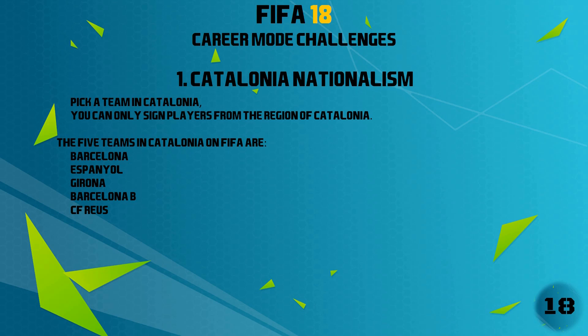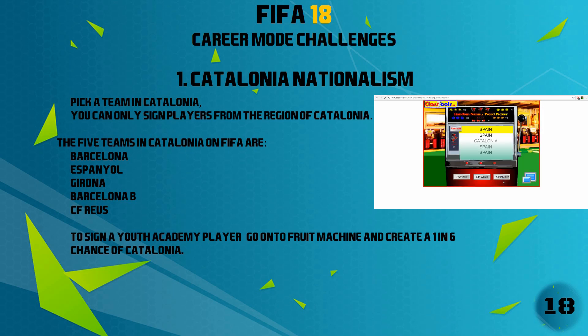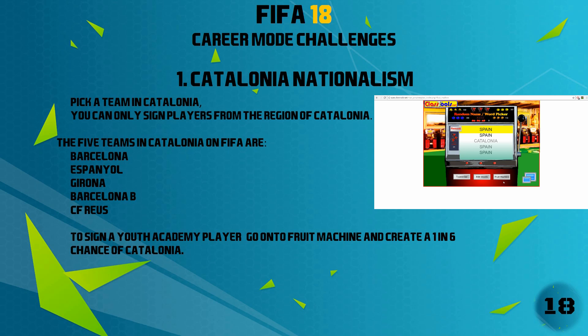After a quick Google, I found out that Catalonia is roughly 16% of the area of Spain, so that means you have a 1 in 6 chance. What you should do then is go onto a fruit machine, put 5 as Spain and 1 option as Catalonia, and for every youth player that you go to sign into your first team, you first have to use the fruit machine to decide. If it lands on Catalonia, great, you can bring him in. If it lands on Spain, discard him. See how far you get and whether or not you like it. And if you want a challenge, you're probably best not to pick Barcelona.